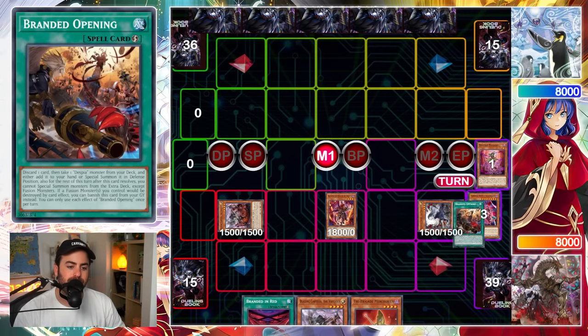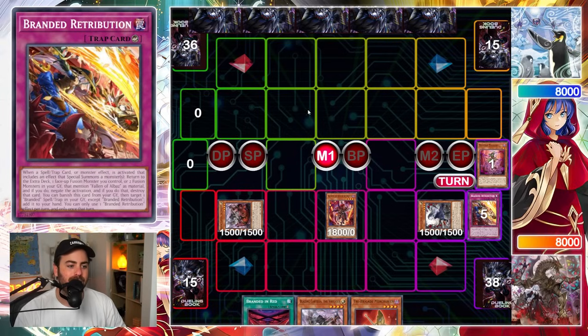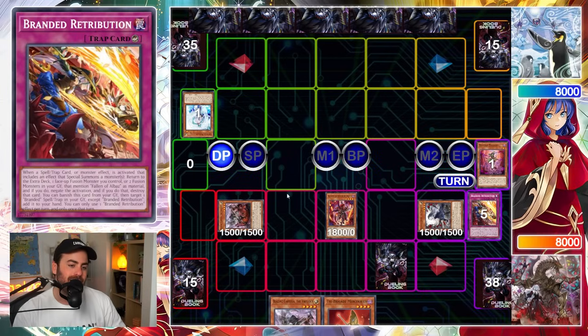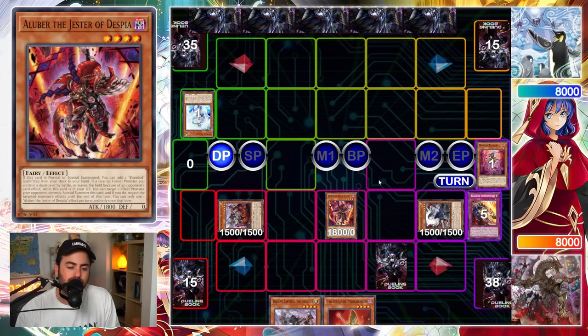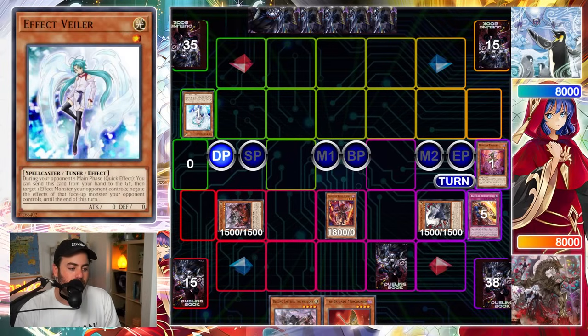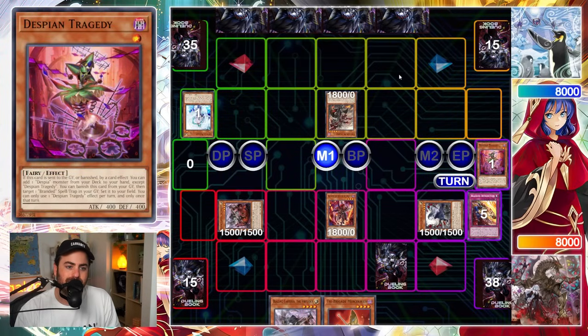So discarding the Puppet — that way we can already get it to the Graveyard. Retribution. Now here I kind of wanted to play... I was like, okay, he probably might not have a Veiler or an Imperm. I think this turn one is kind of a misplay when I look at it now, because we could have easily gotten to a different state of play. Search for Branded Fusion, get Ashed if we do — I'm not even sure if the opponent has Ash. And if not, we can maybe make a Granganyl, but it loses to Veiler and Ash. So we kind of end on a pretty bad setup, to be honest.